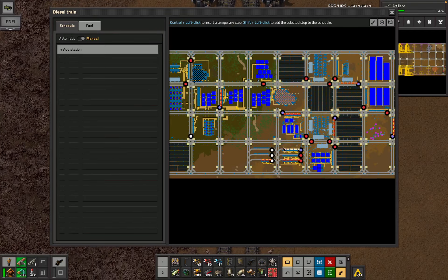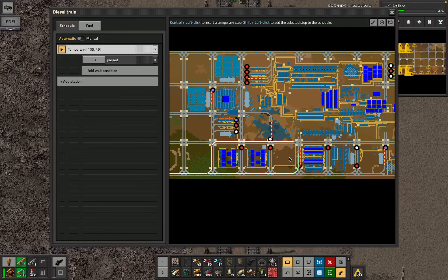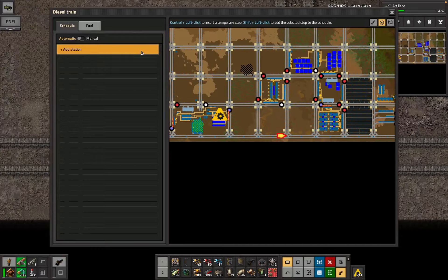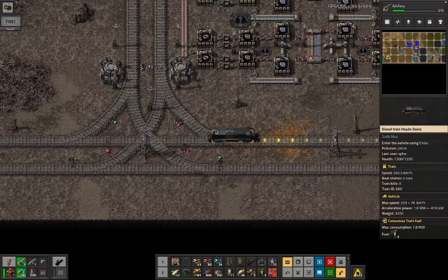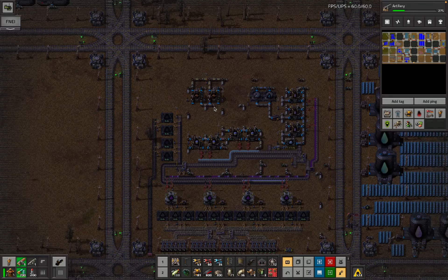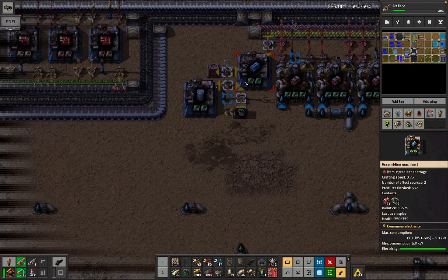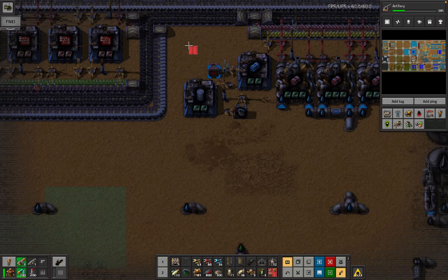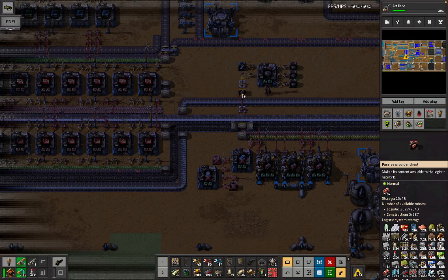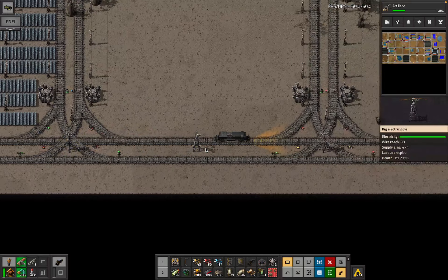We're going to go click check on cliff explosives - are they over here? I think we just go back to the main base and lodge more cliff explosives in the main base like a normal lodge mall. The awful lodge mall is over here somewhere. These cliff explosives just don't want to exist at all. I am putting explosives in the request chest, so that's fine. Am I making barrels anywhere? Maybe it's fine.